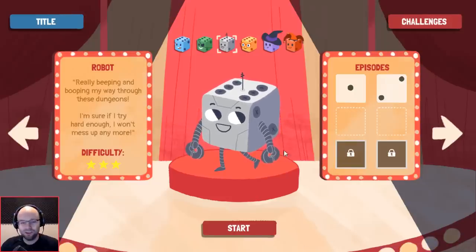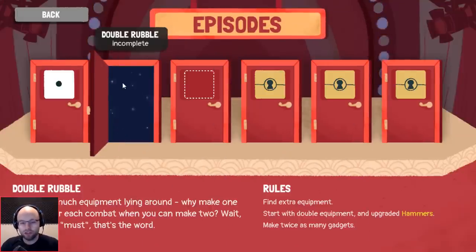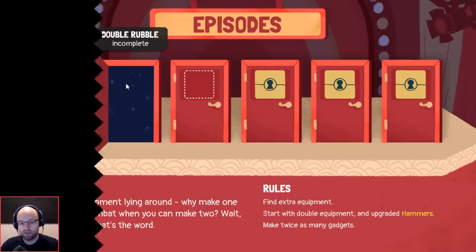Hey everybody, welcome back — Northern Line Dicey Dungeons episode 2 as the inventor. What could the conceit be? Find extra equipment. Start with double equipment and upgraded hammers, make twice as many gadgets. You have to make two gadgets after each combat.